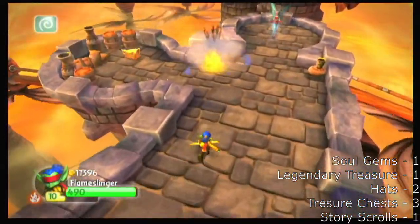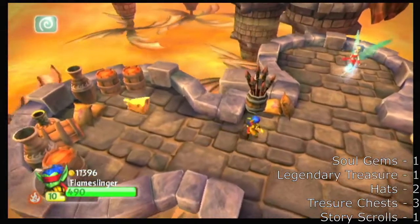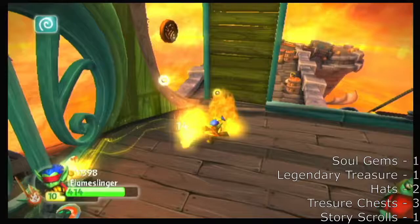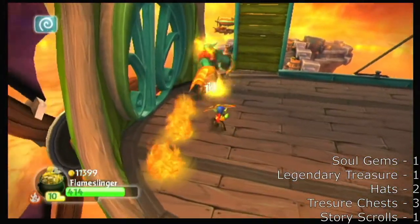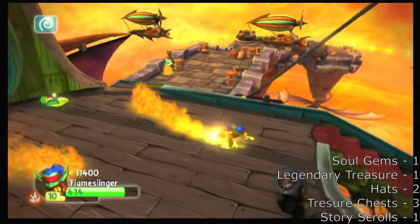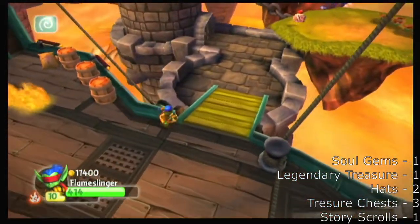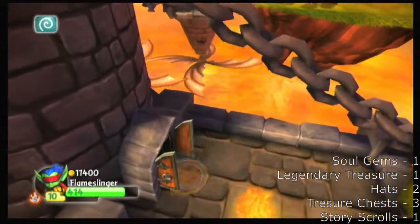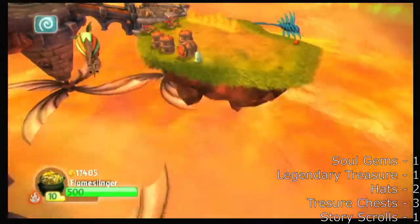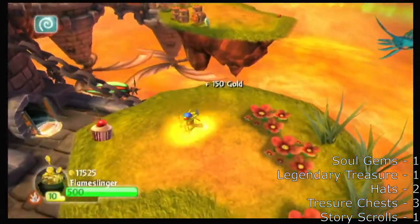I actually know where the legendary treasure is. So I'm going to pause it here because this is actually where it is. You gotta complete this little battle section quick, and then when that falls — previously back here this one was not falling — so you kind of have to backtrack a little bit. But it's right there. Come over here — teleporter, Chompy Pod, more enemy gold. And the winged boots, basically. So that is all of the collectibles.